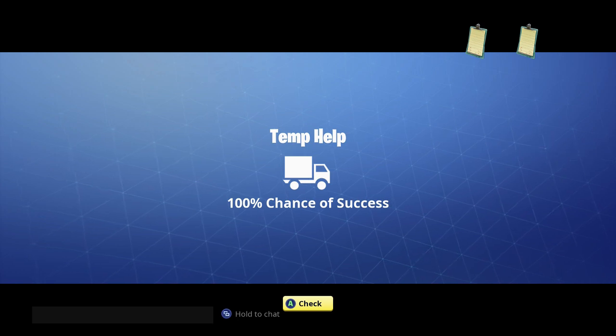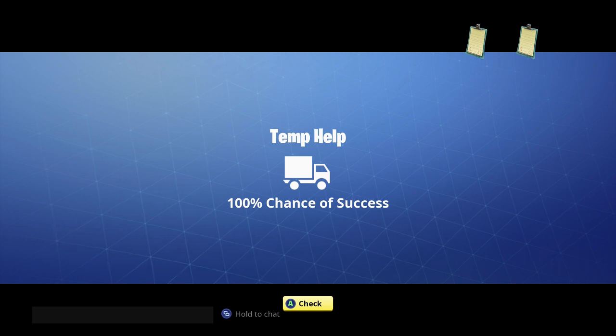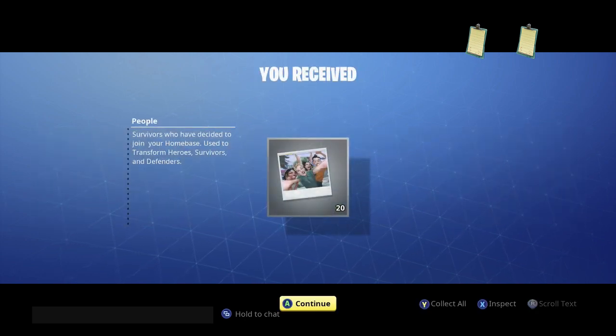You can also get People Resources by saving Survivors. If you do Rescue the Survivors missions, you can get up to around 120, though normally you're going to get between 80 and 100 if you save most of the Survivors. So for this one we got 20. The Expeditions for Temp Help give you anywhere between 10 and 30 people, and that usually only takes one Hero to run. I pretty much run them every day just to help supplement the people resources I'm getting from playing regular missions.